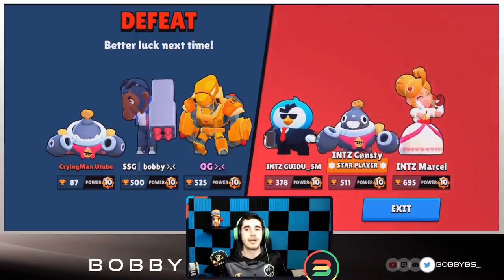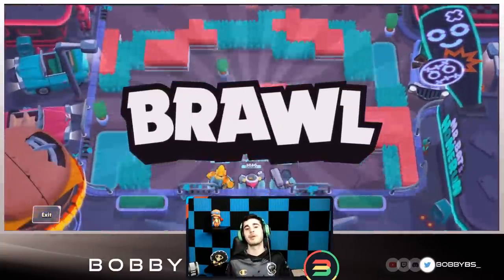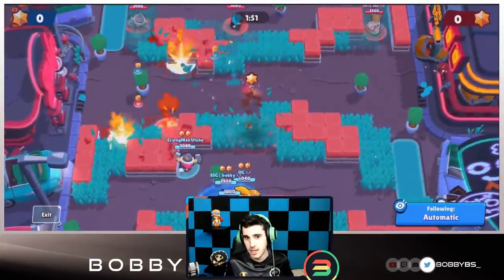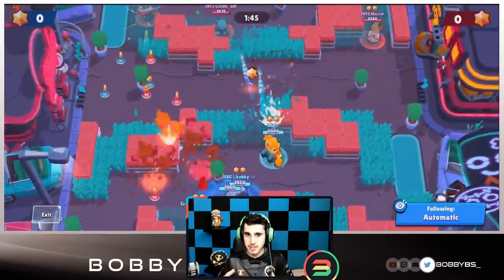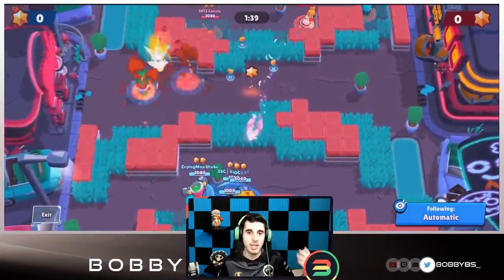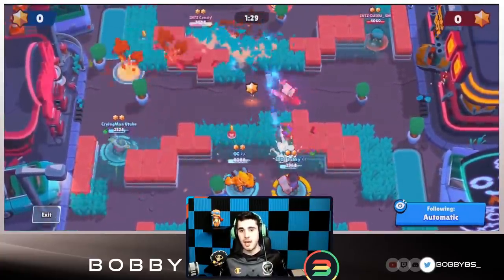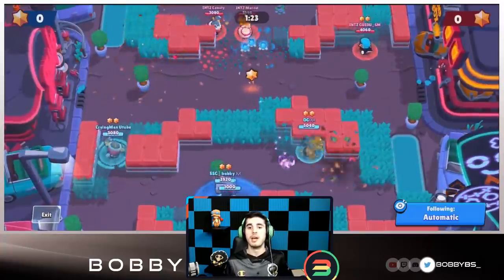It's two to one and we move to the next game. The replay for the last game didn't work, but I'll run it down: I got two kills, we were up four to two with four stars. Then I threw — I went up unnecessarily because their Mr. P was one shot and I wanted to secure the kill, but instead I got tapped by Piper, hit twice by Mr. P, and died. A big misplay on my end, and we ended up losing that game.